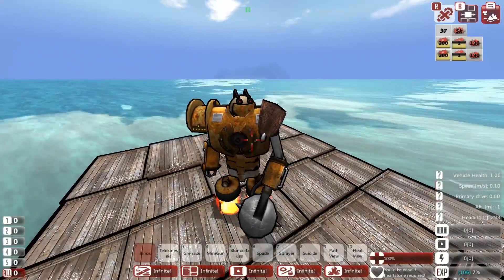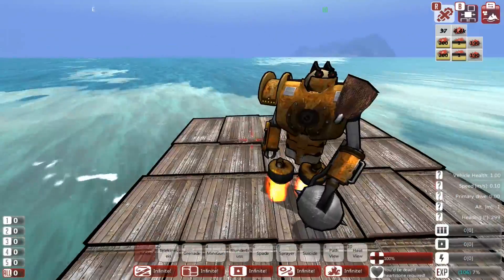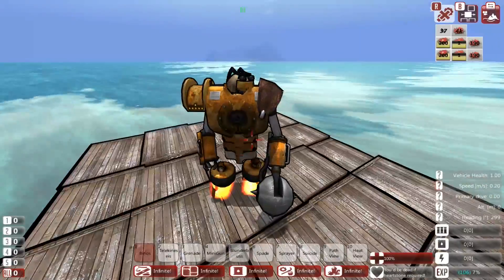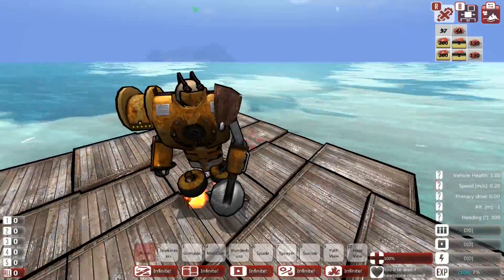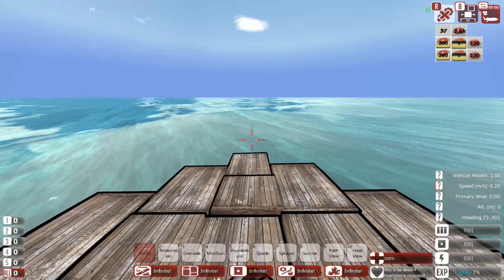Step three, torpedoes. Step four: go up, go down, be a sub, be fast enough. I'll be honest, this is not going to be like the best sub in the world, not the best vehicle in the world, but I want it to look awesome. I want it to look like an actual nuclear sub.